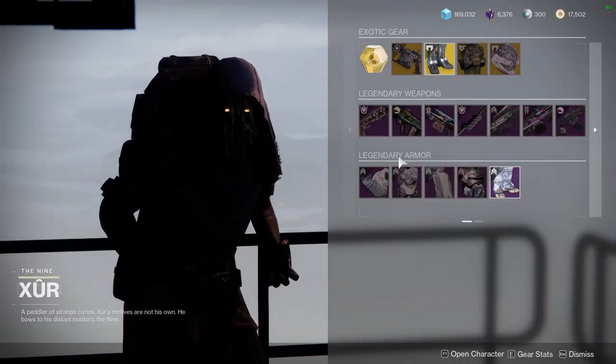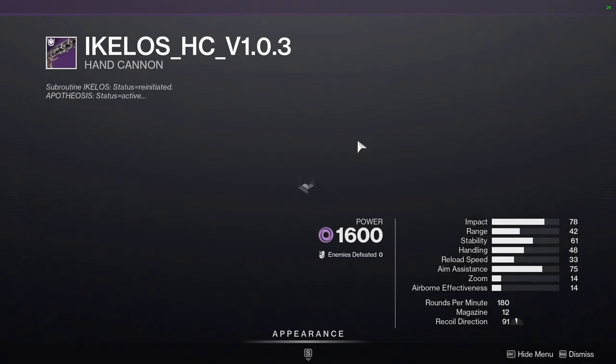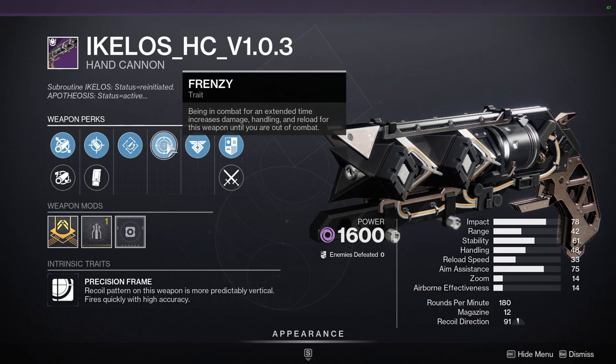For weapons, we're going to be looking at the Ikelos hand cannon with Rapid and Frenzy. Frenzy is not great personally — I don't like a damage buff that I can't proc myself. Being 'in combat' could mean a lot of things, or it could be that you're far away. There are a lot of problems with Frenzy for me.